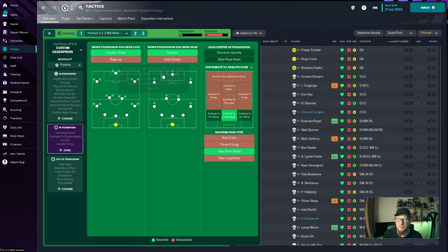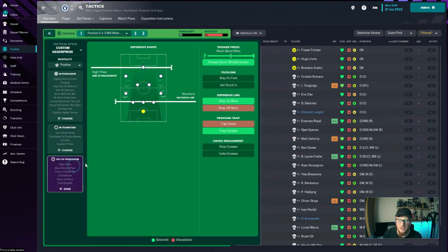In transition we haven't really changed much — it's the Gegenpresse. Out of possession, the only thing we've done is ask them to trap wide. We've got the wingers and wing-backs to do that. We've also moved the defensive line down to standard — it was higher up but it just compacted the pitch, so this opens up the game a little bit more for us.